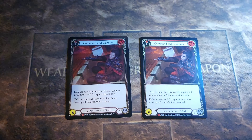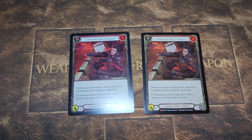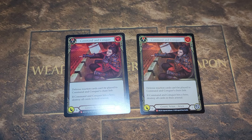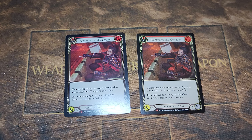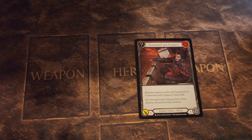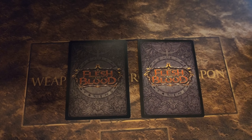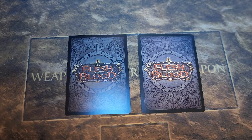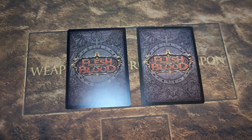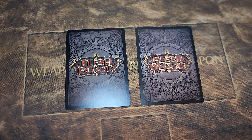This next part isn't a great test either, but you can kind of tell if you look at the cards in good light that the authentic card, which is on the left, has more vivid colors in comparison to the counterfeit on the right. You can kind of tell the same on the back — the counterfeit on the right just looks more washed out. Not the best test, but it is another way to check if your cards are real or not.